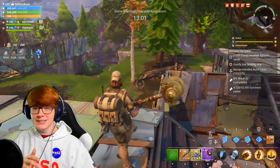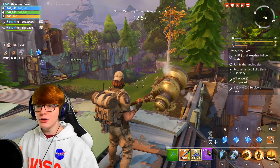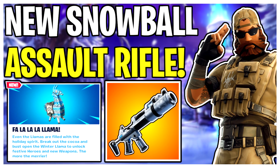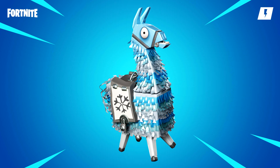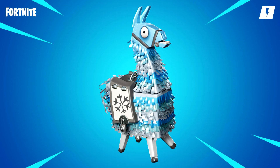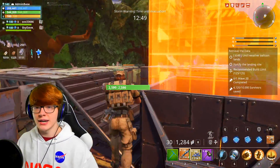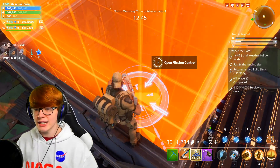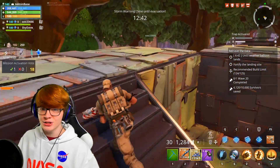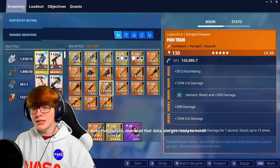Welcome back to another video! Today we're going to be talking about the newest snowball assault rifle known as the Blizzard Blitzer within Fortnite Save the World. If you want to pick this weapon up, you can get it via the new winter llamas in the store right now for 500 winter tickets. The easiest way to get these llamas is by playing Frost Night — you get a ton of tickets that way. You could also do normal missions and mission alerts on the map.